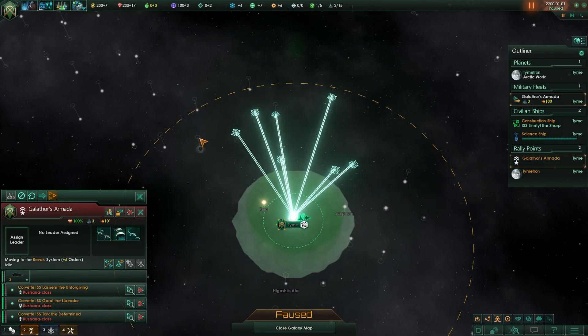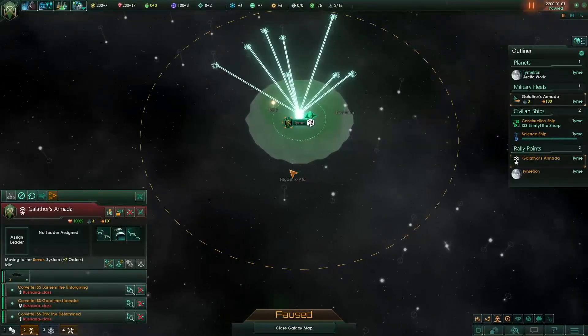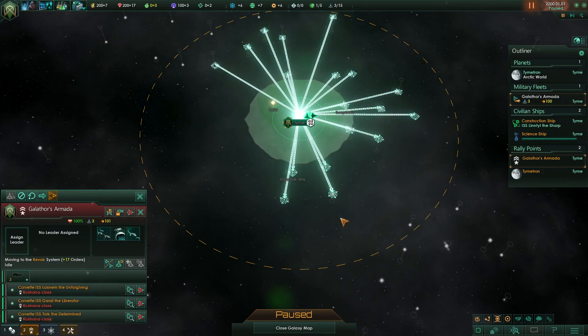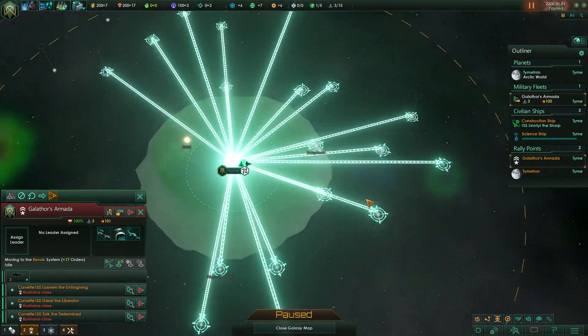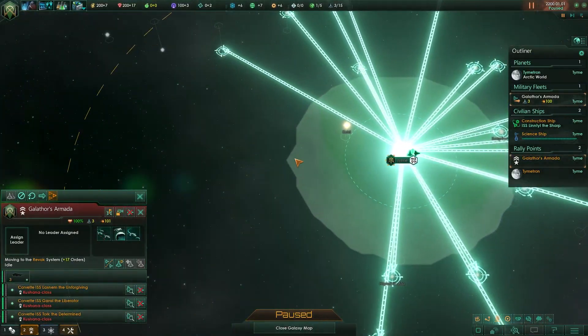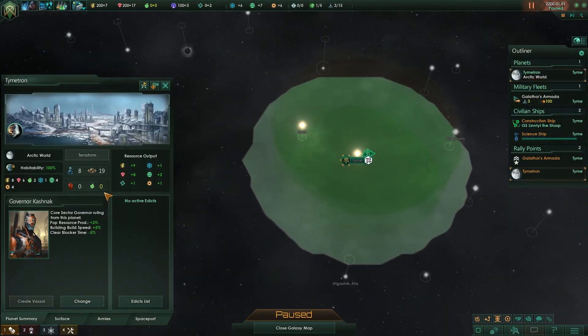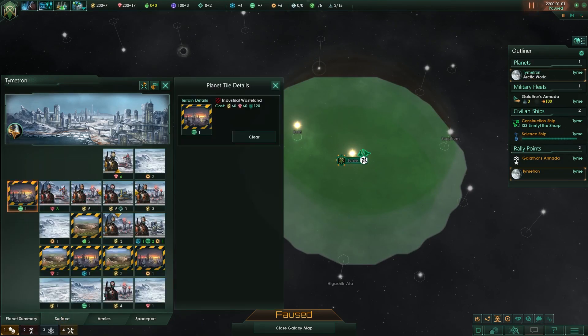If you shift-click you can schedule multiple different waypoints. We've got a black hole over here - that should give us a decent amount of science if we can pull it into our sphere of influence. We have a decent number of systems within our initial influence range. We can colonize any planet type given our machine setup, so that's good.